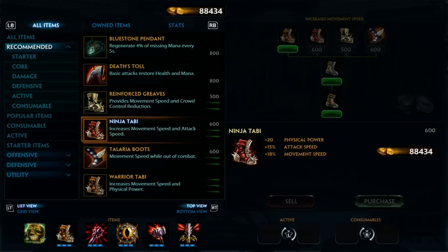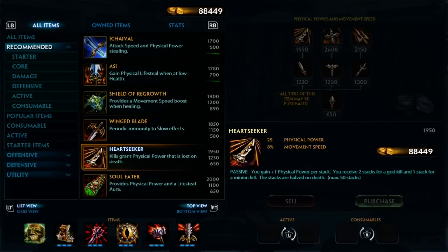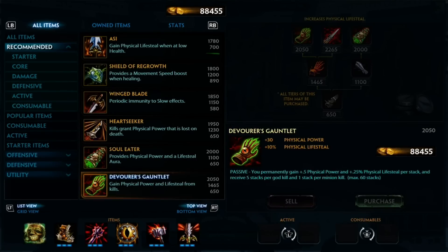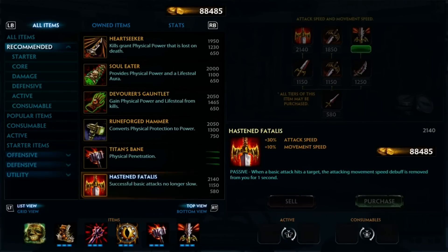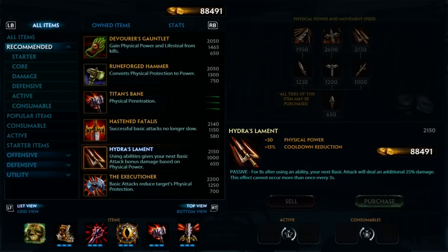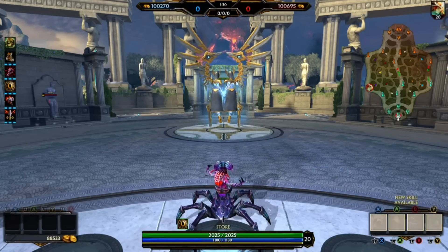Other items that are good: Ninja Tabi — if you're the type of god that does high or fast basic attacks, you'll want to pick that up; you'll see it in your recommended. Winged Blade means slows don't work as well on you. Hydra's Lament is another great one, and Hasten Fatalis is also a good one so that when you're attacking someone you can chase them better. I hope you enjoyed this — make sure you subscribe so you don't miss more.